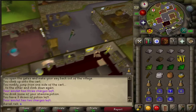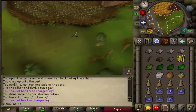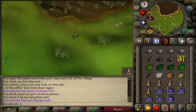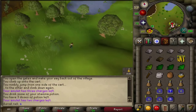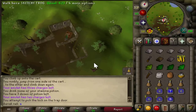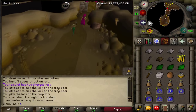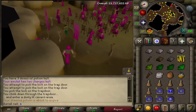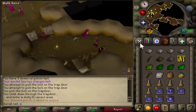Run east toward the little hut with the dungeon icon. Picklock the trapdoor, then head down it, through the door, and over to a guy named Johannes. Speak to him — the option is 4-3-2.